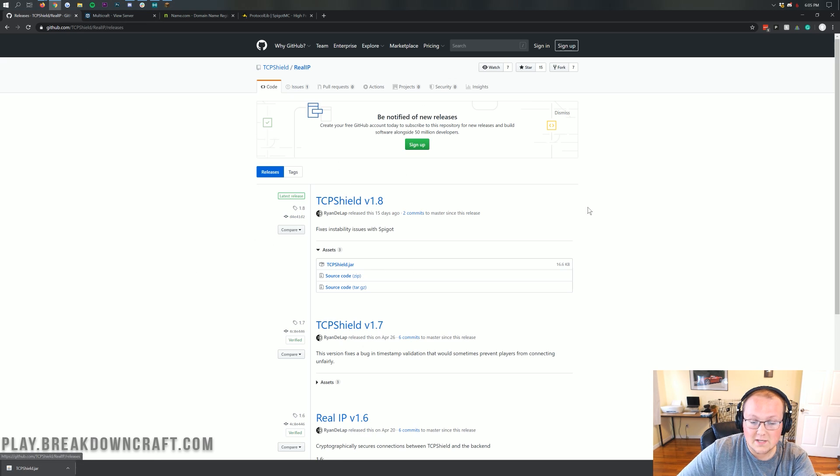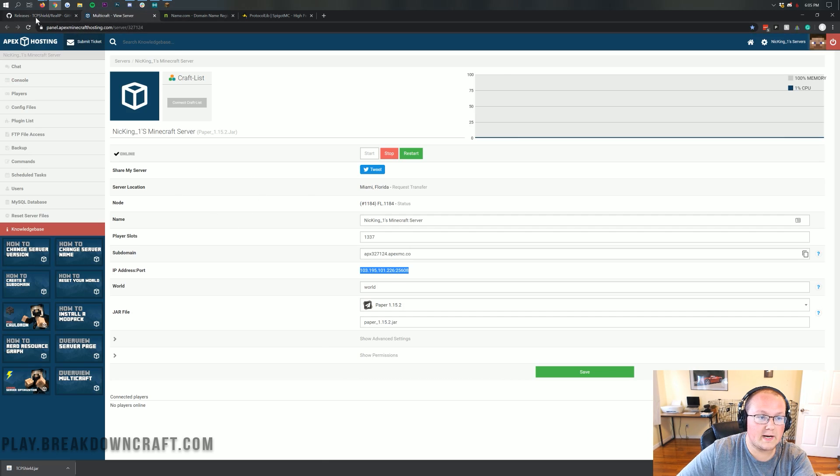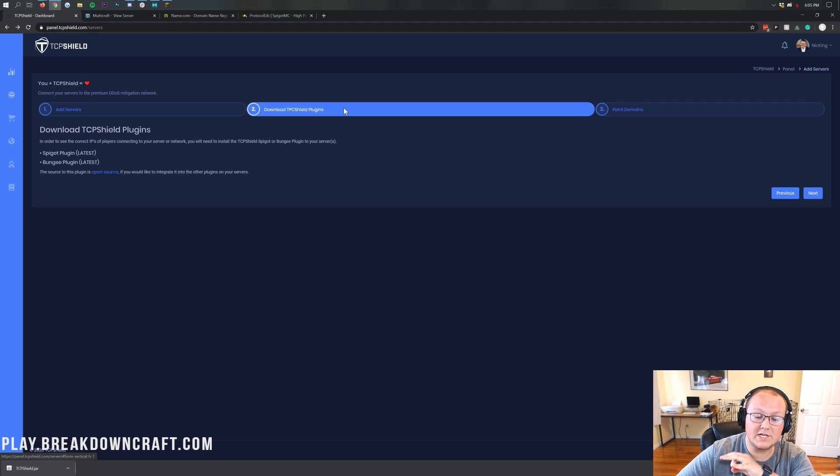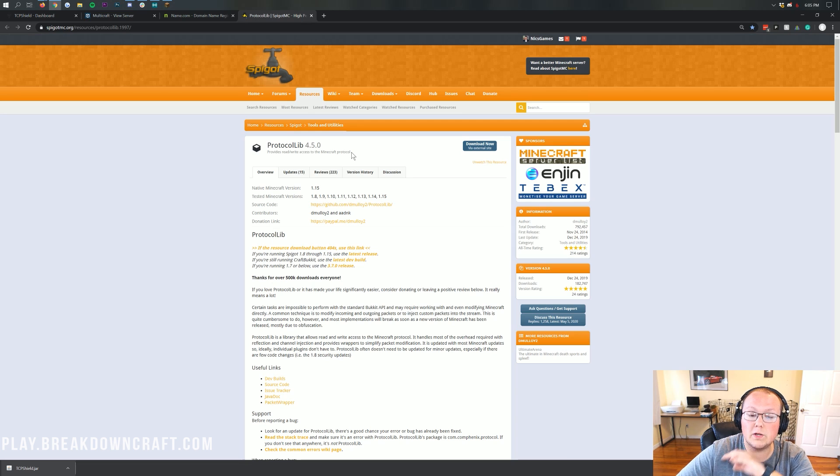I've already got TCPShield installed on this server — it's already ready to go. One thing you will need on spigot that you will not need on a BungeeCord server is ProtocolLib. You will need ProtocolLib on your Bukkit, Spigot, or Paper servers, but you will not need it on a BungeeCord server. If you're setting up TCPShield on BungeeCord, just install the TCPShield plugin and you're done. If you're on Spigot or any fork — Bukkit, Paper, anything like that — you will need ProtocolLib, which is linked in the description. This isn't a tutorial on installing plugins; I'm guessing if you're looking for DDoS protection, you know how to install plugins.